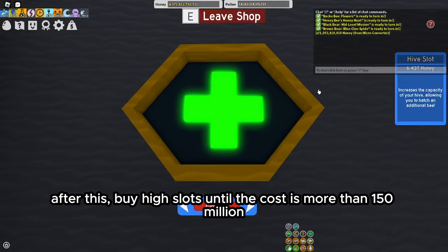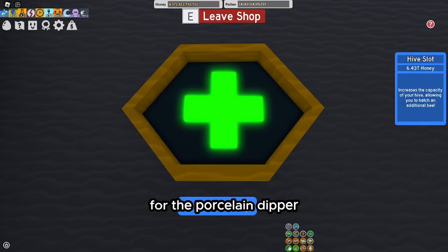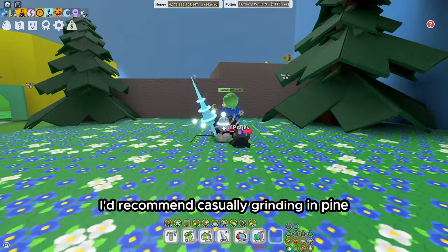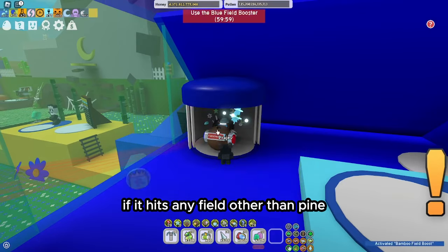After this, buy hive slots until the cost is more than 150M, then you can finally start the grind for the Porcelain Dipper. I'd recommend casually grinding in Pine while using the blue booster as often as you can. If it hits any field other than Pine, skip it. Good job — now you have the Porcelain Dipper.